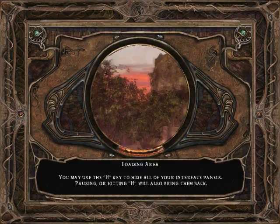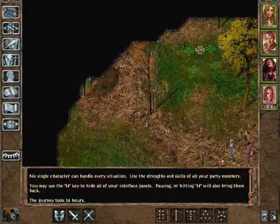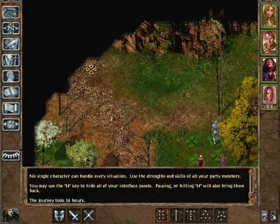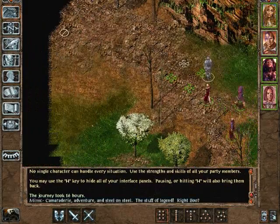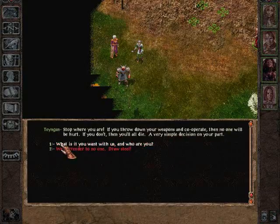Let's check this place out. Let's just walk around and see if there's any adventure to be had. We are greeted by what appears to be Tengan — or Tiengan, I'm not sure how to say that — some kind of elf, maybe, and wizard of some sort, and a hobgoblin.